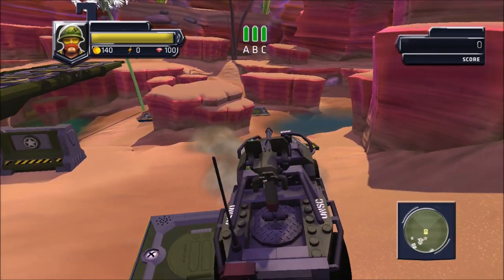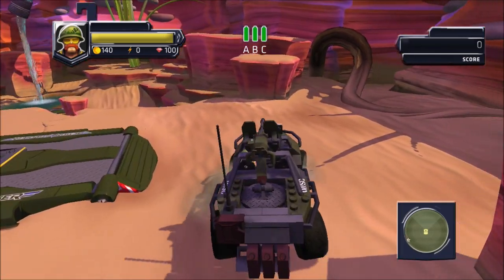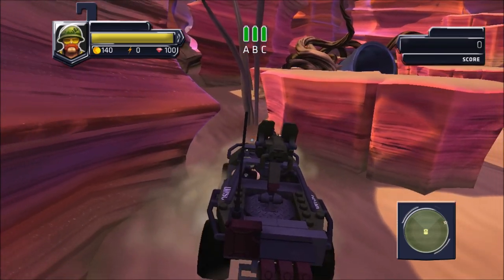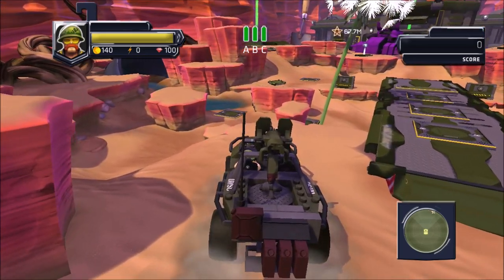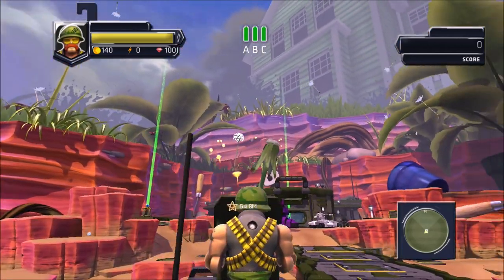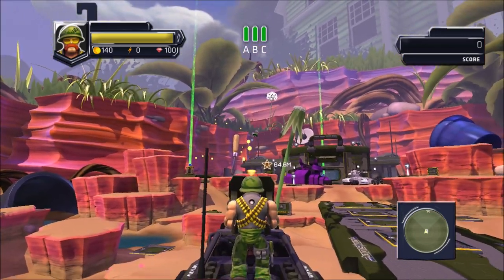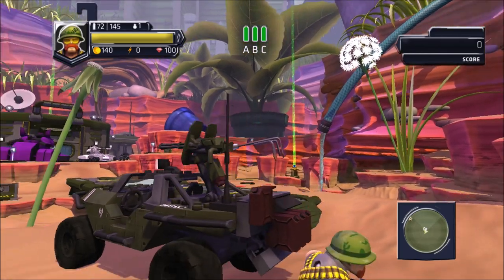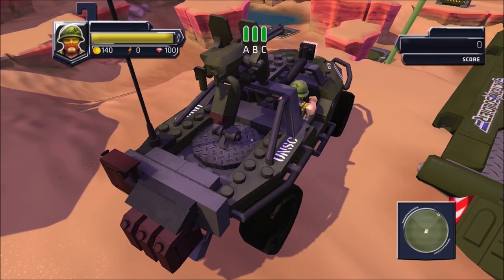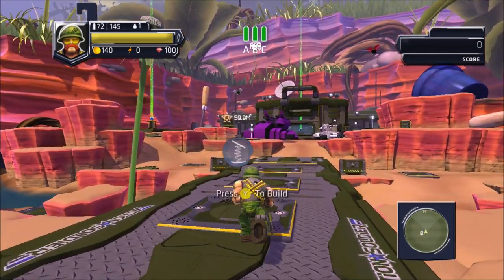Moving on to the next vehicle: the Warthog. It handles okay — the physics are a little weird sometimes, but otherwise it's fine. It has all the features of a regular Halo Warthog, such as honking the horn, getting on a turret, and firing the turret. The turret is a pretty cool weapon, but the shots are pretty slow, so it's not as effective as an actual Halo Warthog turret. You can also get in the passenger seat, but that was apparently never finished — when you ride in it, it's like a second driver's seat without actual driving controls. Your character tries to hold a steering wheel and you can't shoot or anything.